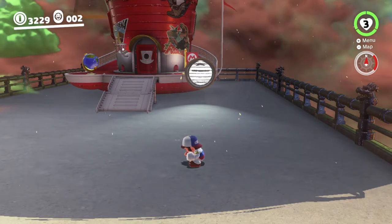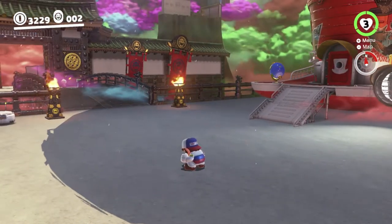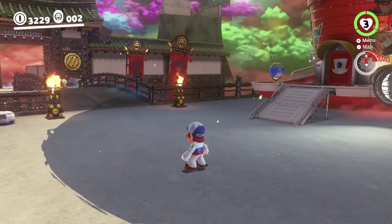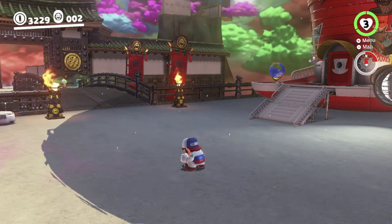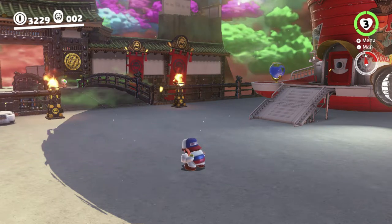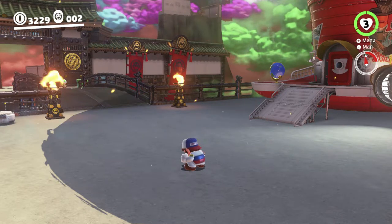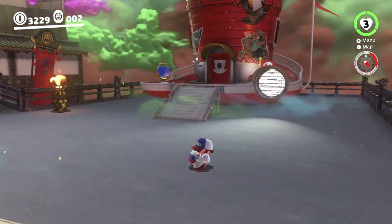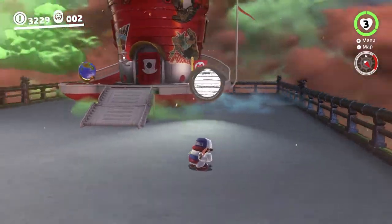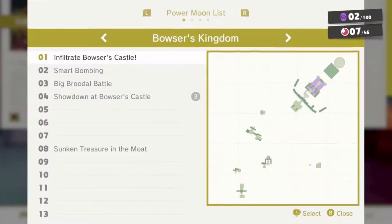Hey there everyone, this is Danielle playing some more Super Mario Odyssey while permanently crouching. Last time we accidentally had a rubber band slip off — and it just happened now too. There we go. Last time we got all the moons in Crumbledon while permanently crouching. That's quite a small kingdom so it wasn't too tricky, although there were some 2D sections that gave us a bit of trouble. But we got all the moons.